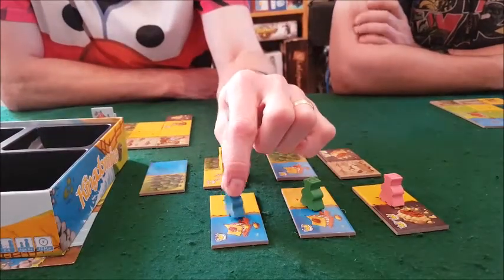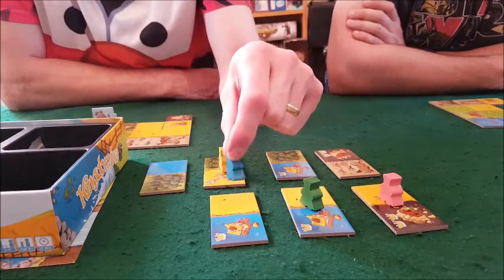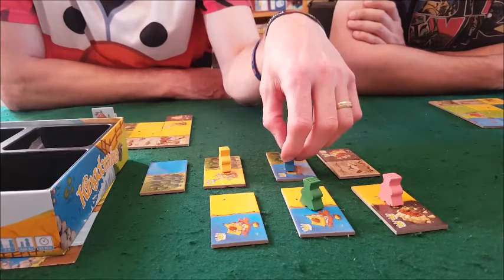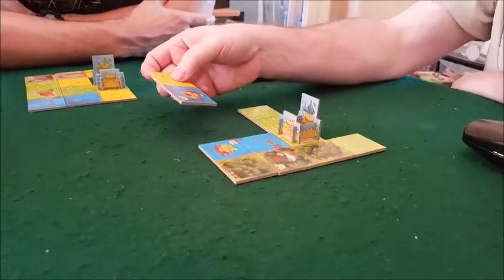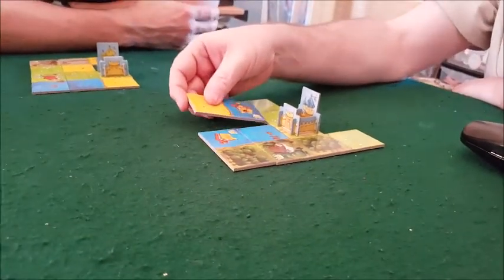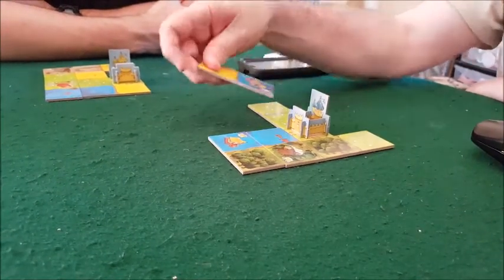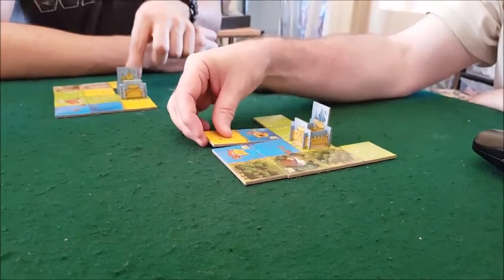Dave is going to get left with what's left, Jason. Oh, so you're definitely getting forest — scoring water and forest. Let me guess, you're going for the top one? I am yeah. That means your water tiles are going to be times two.